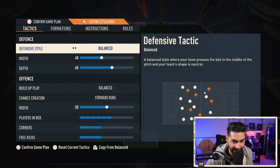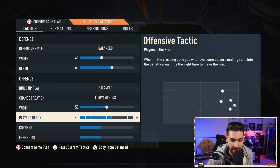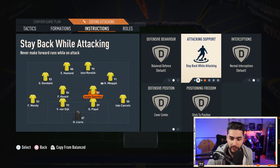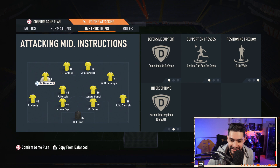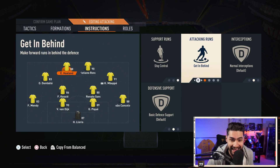Let's start with the base formation after minute one: the 4-3-2. The exact tactics I use — defensive style: balanced, team width: 40, depth: 60, build-up play: balanced, chance creation: forward runs, team width in attack: 50, players in the box: 6, corner kicks and free kicks at 2. In terms of instructions, I've got stay back while attacking for both fullbacks. Cover center and stay back while attacking for both central defensive midfielders. For the left and right attacking midfielders: come back on defense, get in the box, and drift wide. For both strikers: stay central and get in behind.